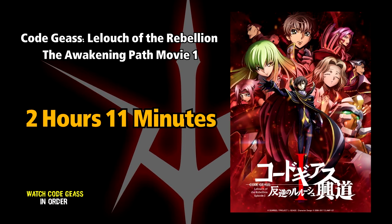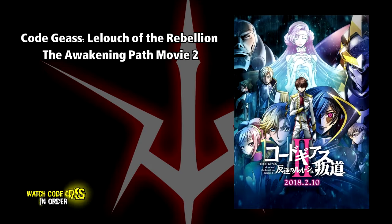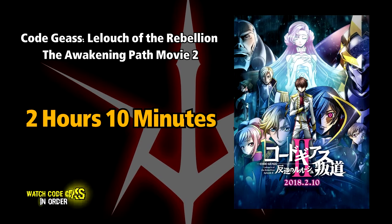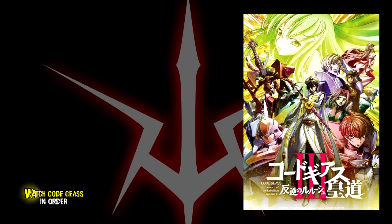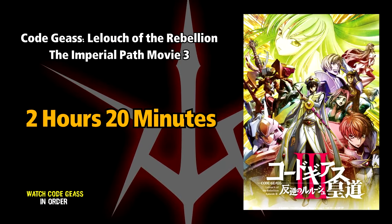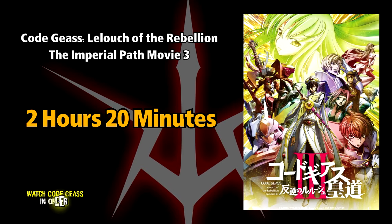Code Geass: Lelouch of the Rebellion — The Awakening Path, the second movie, will take you 2 hours and 10 minutes. It's the second movie in the trilogy compiling the first two seasons, and contains additional scenes. Code Geass: Lelouch of the Rebellion — The Imperial Path is the third movie, lasting about 2 hours and 20 minutes — the final film in the trilogy, also containing additional scenes.